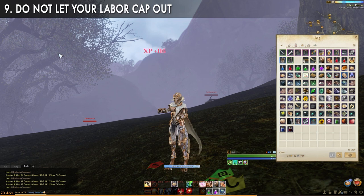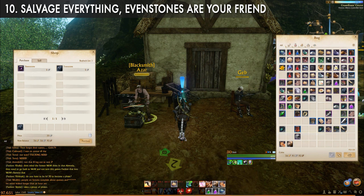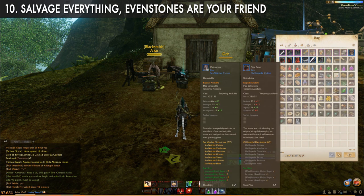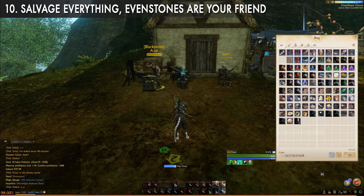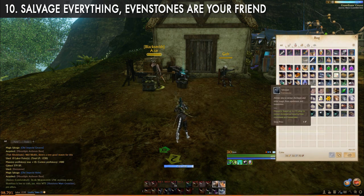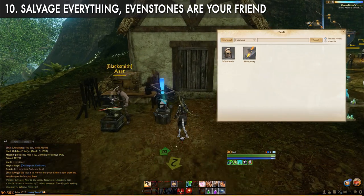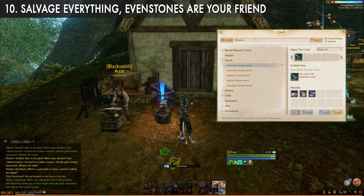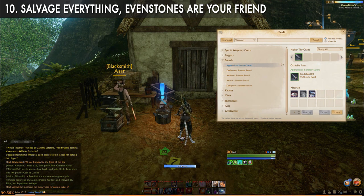Remember to shift-click purses to auto-loot them one after another. Evenstones are your friend. These are sold by the crafting vendors and are used to break down and salvage green rarity items and above. When you break them down you earn crafting materials that are not only very useful if you plan on crafting, but are also very valuable. I would recommend that every single piece of green rarity gear and above meets with an evenstone — then stockpile the materials, or if you don't plan on crafting, sell them for a quick buck. This is probably the most important tip in ArcheAge for creating wealth and not just throwing money away.